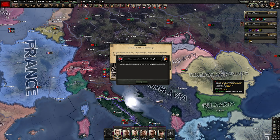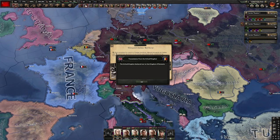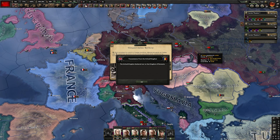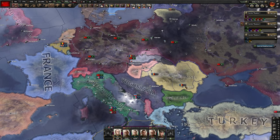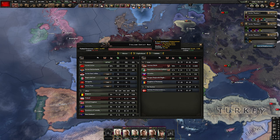Hungary declares war on Romania and the UK declares war on Romania — this is one of the RNG-related events that may or may not happen. In this run, Hungary and Romania did not join the Axis fast enough. Sometimes they join before World War II starts, sometimes during. Always transfer territory to Italy — it's a free puppet for us. Since Romania and Hungary didn't join the Axis in this particular run, we'll get them later — it's fine anyway.